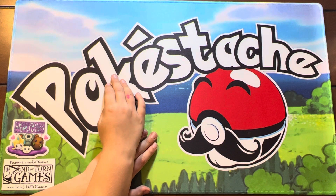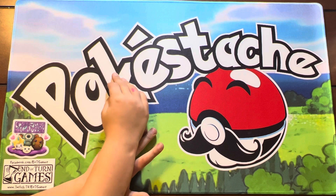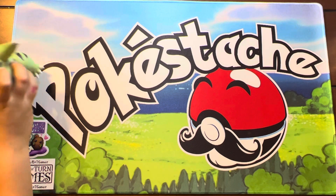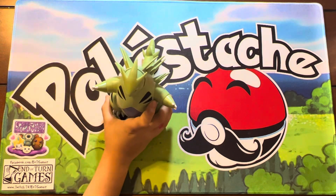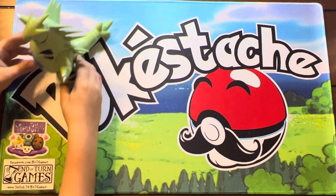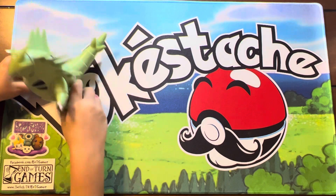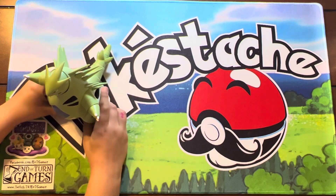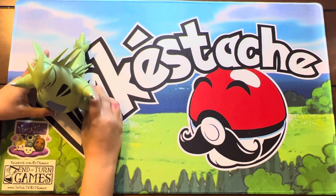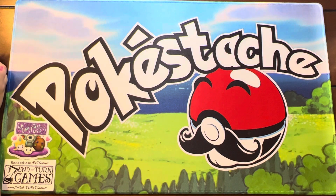We have a special guest with us. Nick found him today while we were doing our Christmas shopping. Our special guest is Tyranitar. Even though Tyranitar is not in the 151, he is super cool and Nick is super excited to have him. We're hoping to pull some big things. We're going to have to put him on the side — he's so big, he's like Godzilla to all my figures.